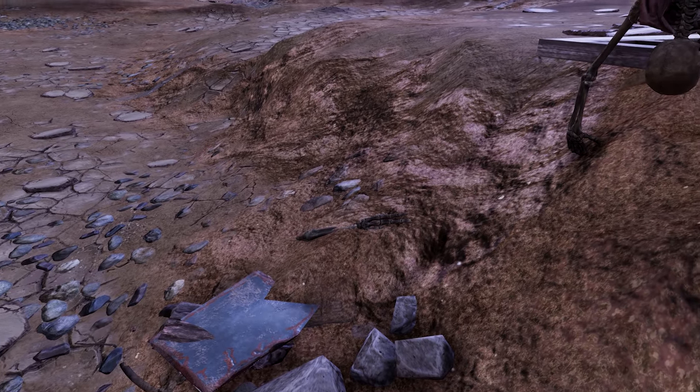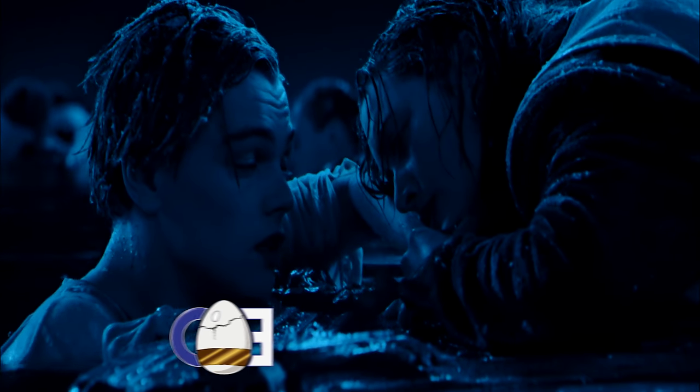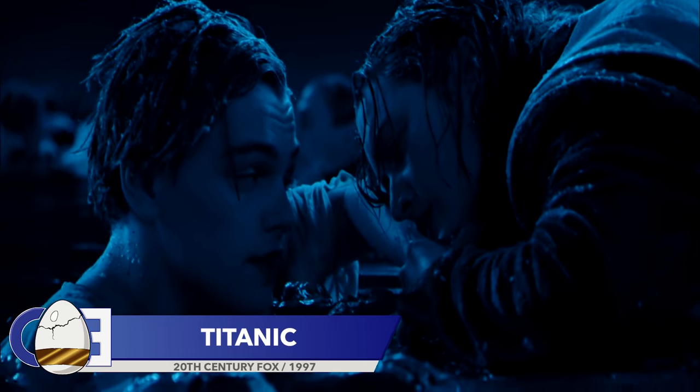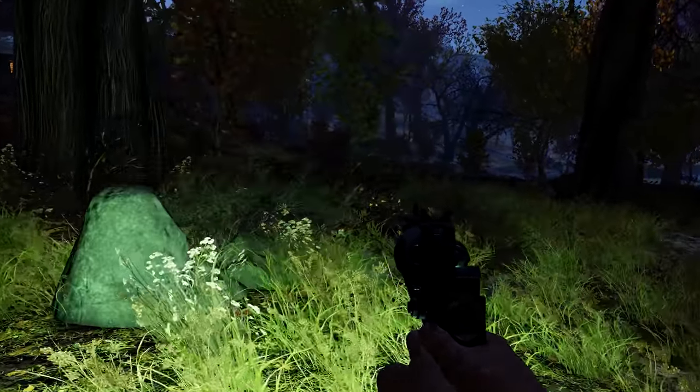The second easter egg can be found at the Summersville Dry Lake. This is an obvious reference to the now infamous scene in 1998's Titanic where Rose sat all cosy on a door while Jack was left to freeze to death. That's number two on our easter egg bingo card.